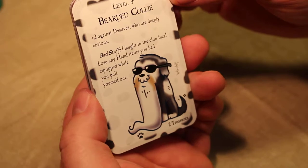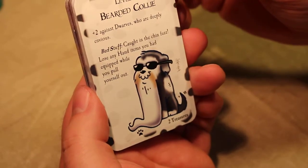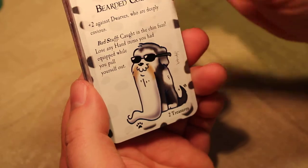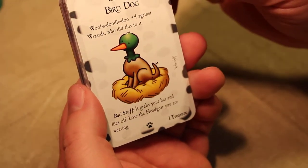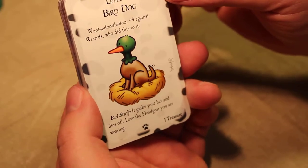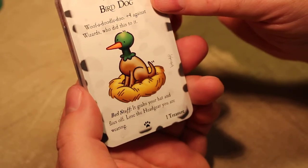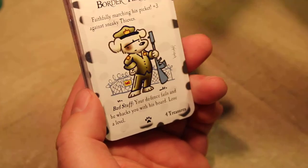Level seven Bearded Collie — plus two against dwarves who are deeply envious. Bad stuff: caught in the chin fuzz, lose any hand items you had equipped while you pull yourself out. Level Labradoodle — plus four against wizards. Who did this to it? Bad stuff: it grabs your hat and flies off, lose the head gear you are wearing. I love these cards.